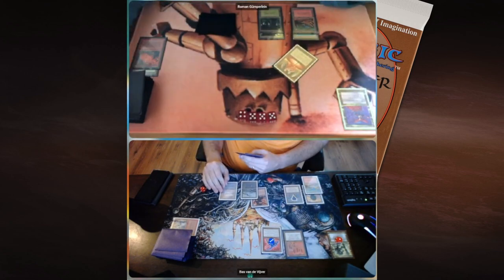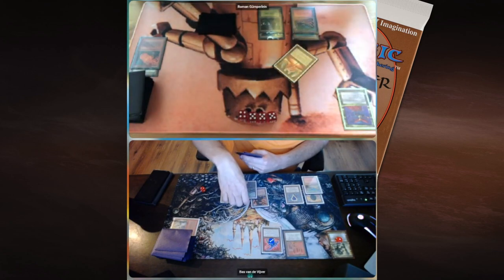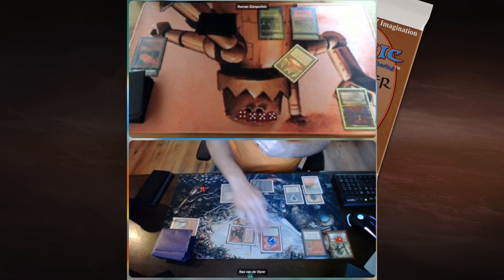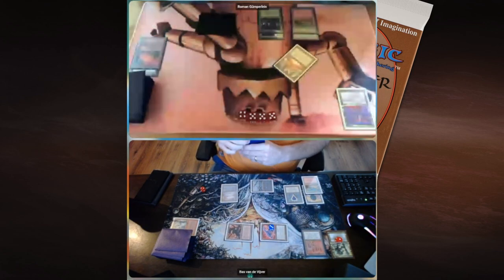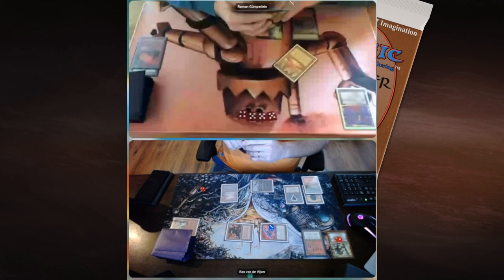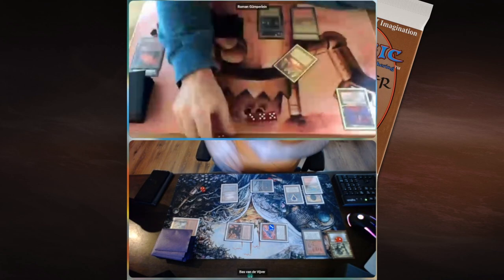If Boss gets another land drop he can play Sol'kanar again. He can already swing in for four this turn. Maybe if Roman has a Shatter, that's something. Boss is animating the Factory and attacking for six. Oh my god, Roman, do you have a Shatter? Play it now! It looks like Roman's going through his cards looking for an answer — but it looks like he doesn't. He's going to take six and drop to thirteen.